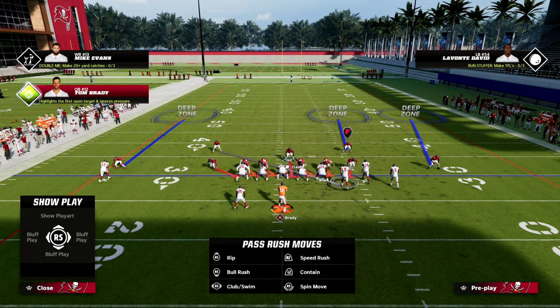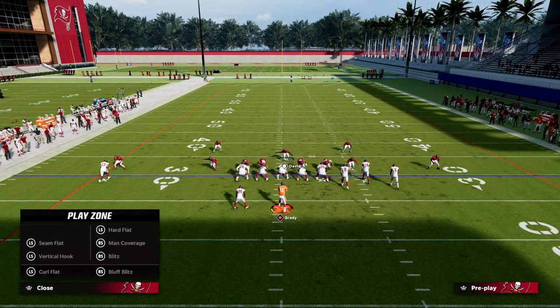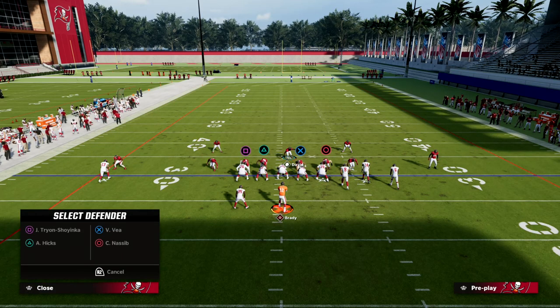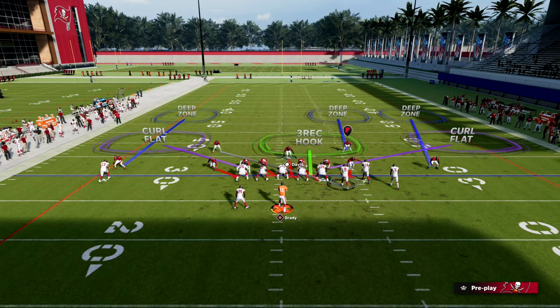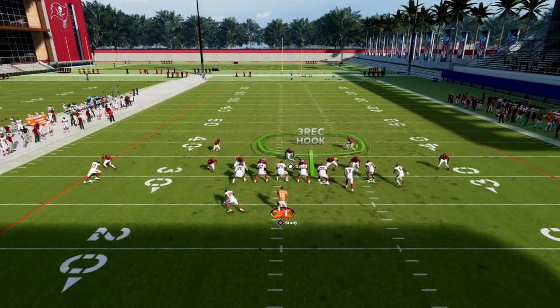We're going to drop both defensive ends into curl flats, and then drop our defensive tackle into a bluff blitz, which puts a three right hook on the field. Now we essentially have a match quarters defense set up.